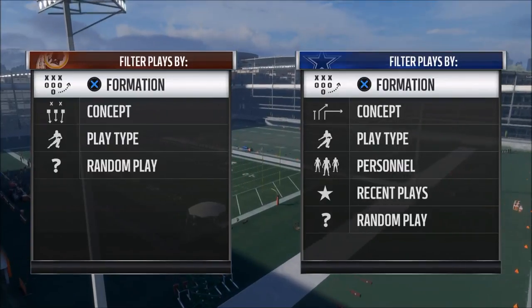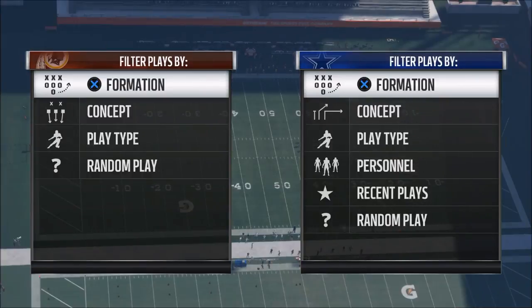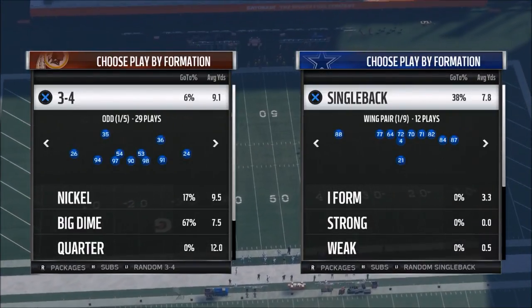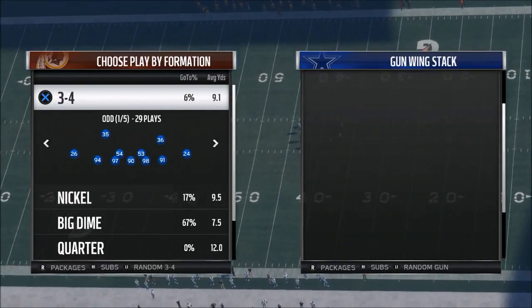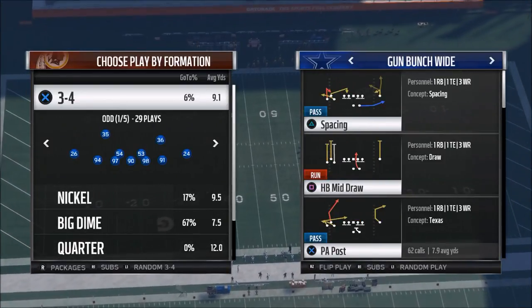In today's Madden 18 tip, we're going to be taking a look at how to beat Cover 2 in Madden 18. In my opinion, Cover 2 is, once again, the best coverage this year — the most difficult coverage to beat. The play we're going to be utilizing comes from the Bunch Wide in the Kansas City Chiefs playbook, and it is the play PA Post.